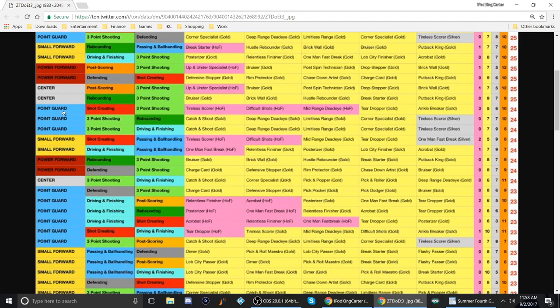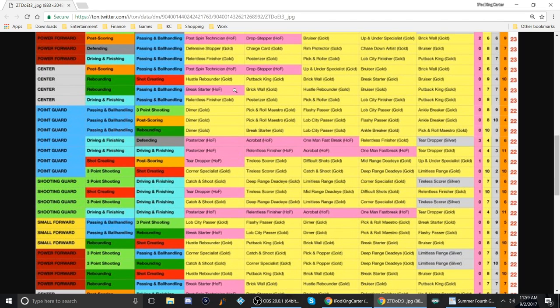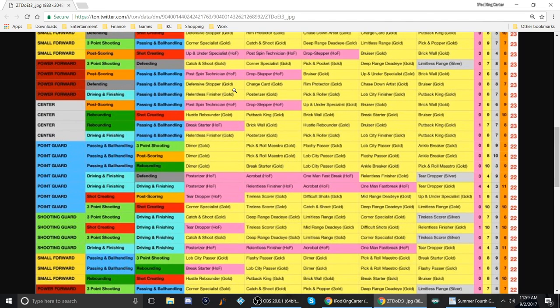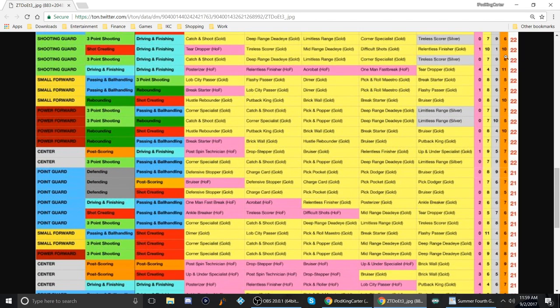Now let's move the list down. A point guard shot creating and three-point shooting build has tireless scorer, difficult shots, mid-range dead eye, and five other gold badges. For right now, that small forward looks like it has the most hall of fame badges. Moving down more, it doesn't look like anybody else has five hall of fame badges so far.